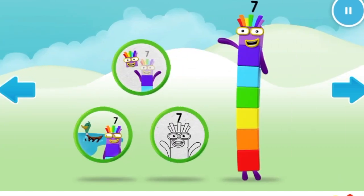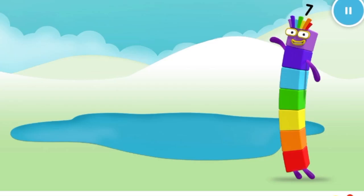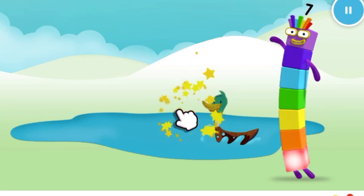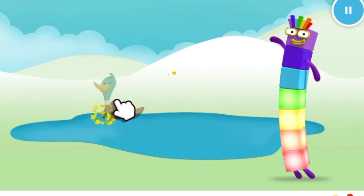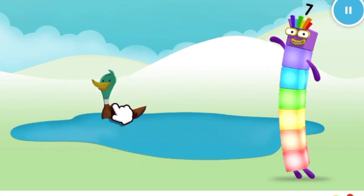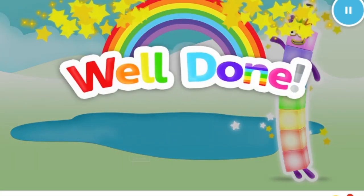Welcome to Numberland! Let's make and play with the number blocks. Lucky number block seven is playing with the ducks. Can you find seven ducks? One, two, three, four. Keep it up. Five, six, seven. Well done!